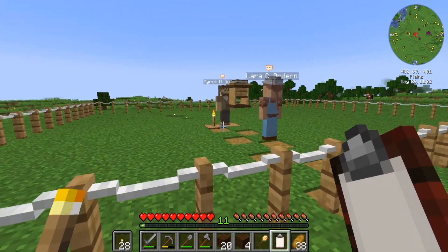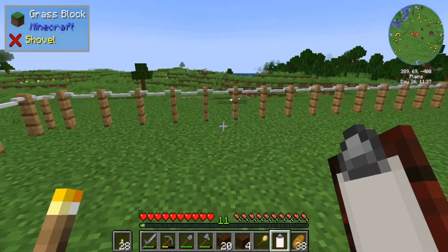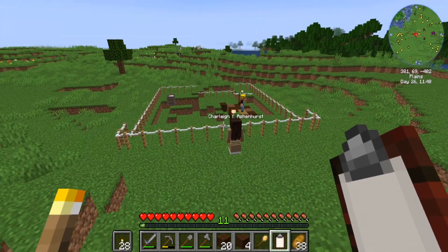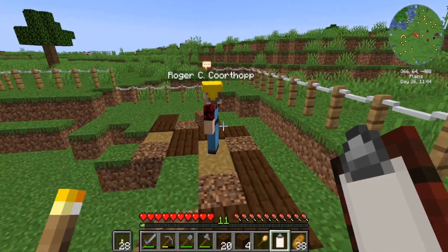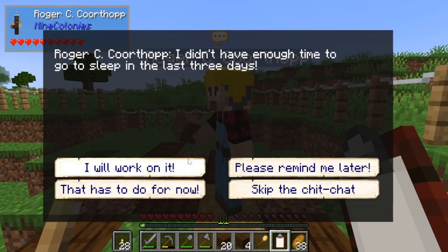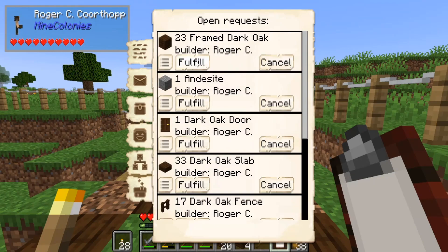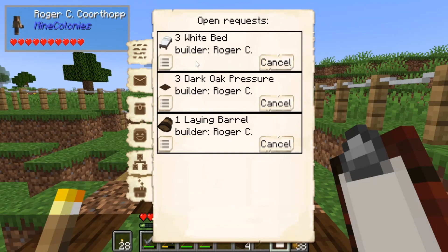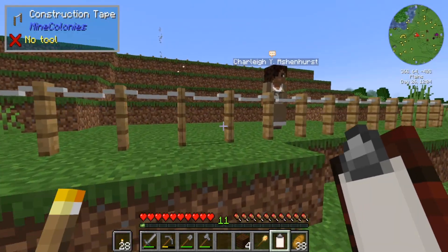Now I've got to go and find Roger. Right, Roger — where's Roger? There he is. Right Roger, just skip the chit chat. Three pressure plates and three white beds — we can get on with that in a bit.